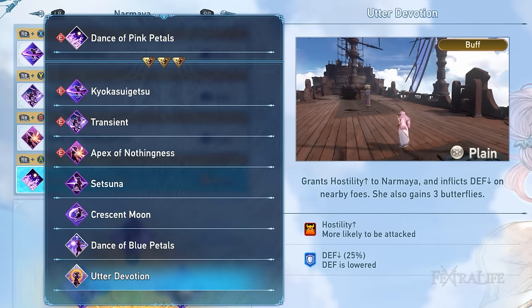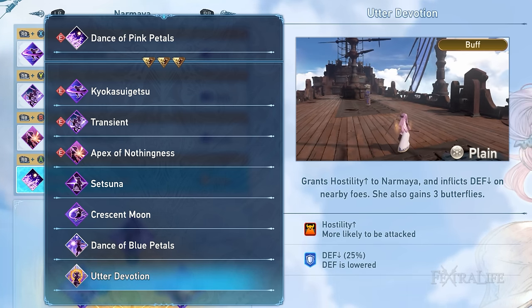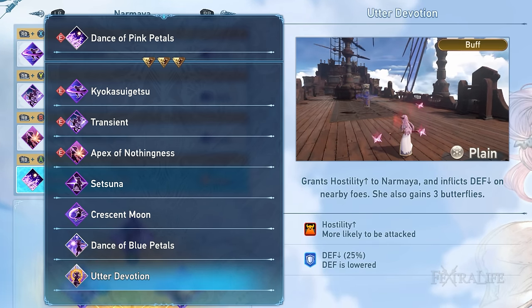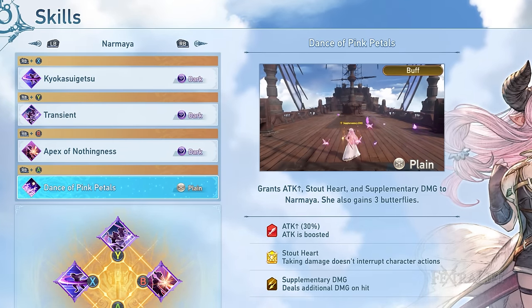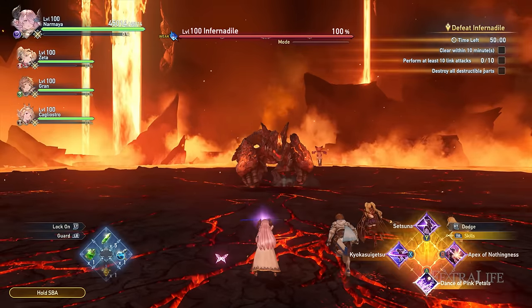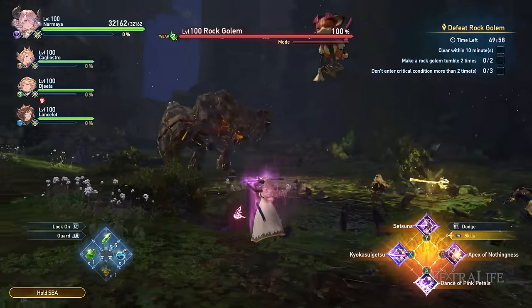Utter Devotion is pretty interesting since this is Normaya's debuff skill. The 25% defense debuff is useful particularly when dealing with bosses. Although the user will be more likely to be targeted due to the hostility status, it shouldn't be an issue for the player if they can pilot Normaya effectively. Dance of Pink Petals is Normaya's best in-slot buff, granting her supplementary damage, stout heart, and a 30% attack buff. This skill also provides three butterflies upon usage and is one of Normaya's staple skills.